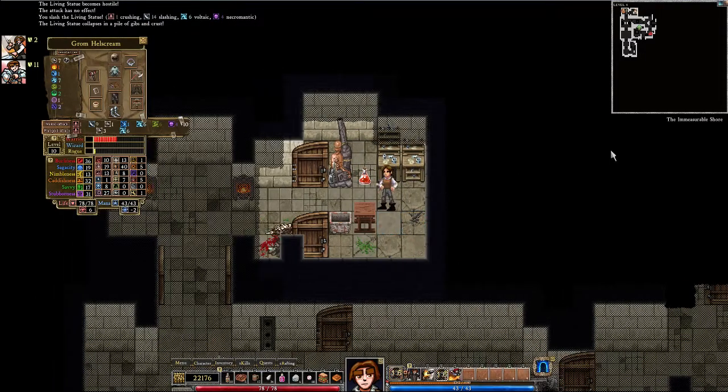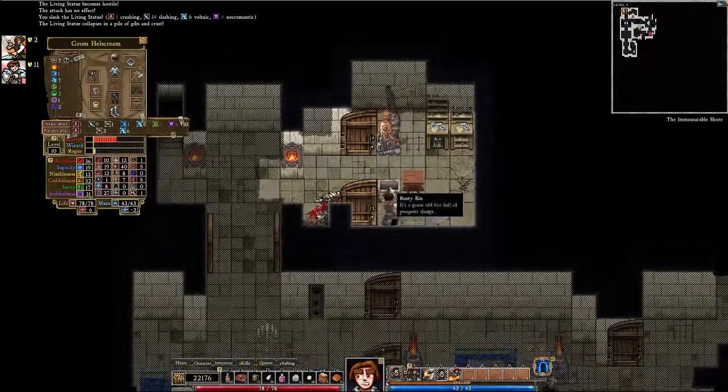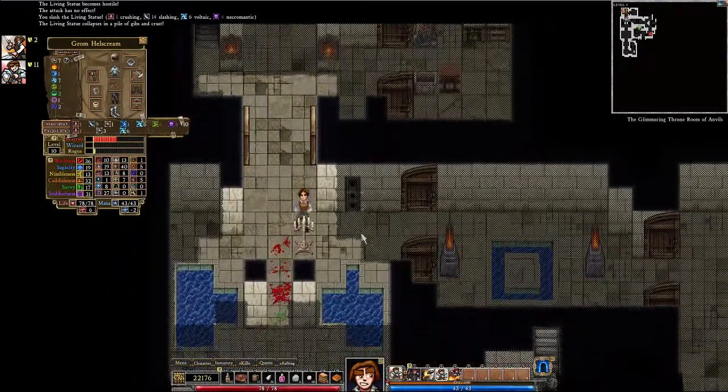We've defeated all the enemies in the immeasurable shore. Good thing to check is behind doors, because you actually can't see if there's anything behind them. This is a good thing to do.